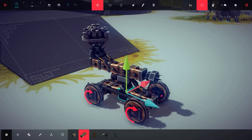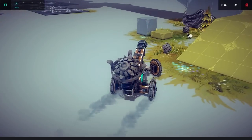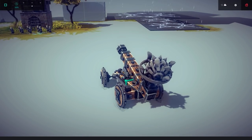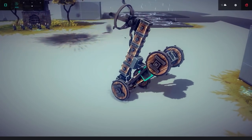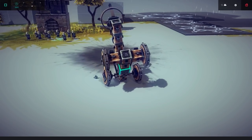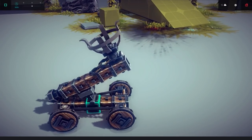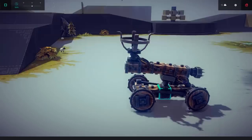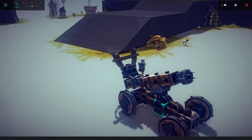This one I really like because somebody sent this to me and they told me that it can actually beat every level, and I believe them because it's really simple. It's just a minimalist catapult that you throw with a button — press L — and it catapults things and should be able to beat all the levels. It can even beat the level where you have to pick up wood because there's a grabber on the end.